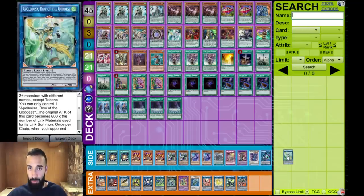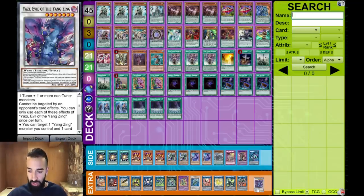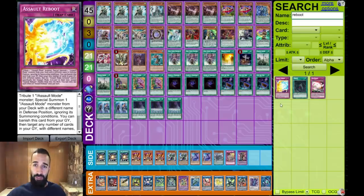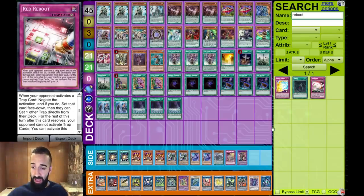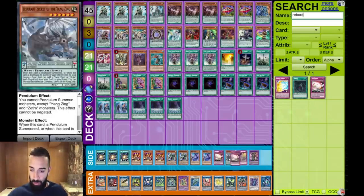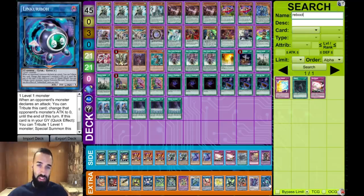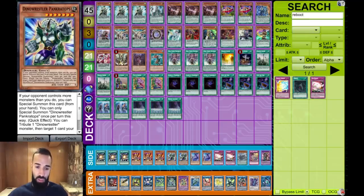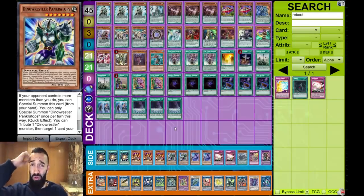The Boral Savage and Appaloosa shown are not the real list — the real list uses Yazi, Link Karibo, and double Reboot. I just wanted to show you guys that if you have trouble putting up negates, feel free to put in Savage Dragon or Appaloosa for even easier negates, as I showed in the previous combo. Otherwise the main deck plays Link Karibo. You'll just side in Boral Savage and Appaloosa going first instead of the two Reboots.